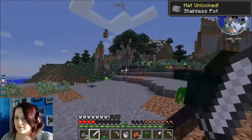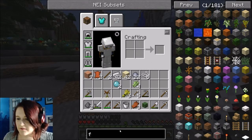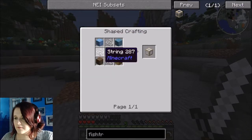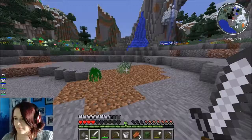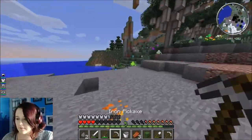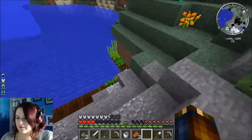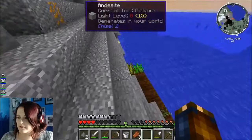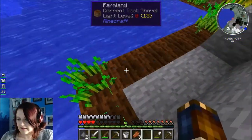I need to revisit the fish trap, I think, just to check how much we need. One, two, three, four, five, six, seven, eight - so we need eight. How many have we got? Five, so we need three more. Hopefully our cotton will be getting there. Have we got cotton? Nope. Although we do have some wheat, which I should probably collect and replant.